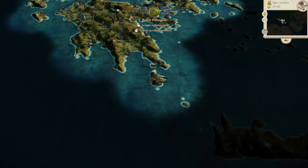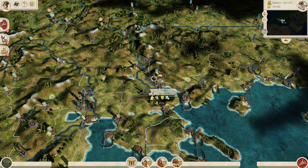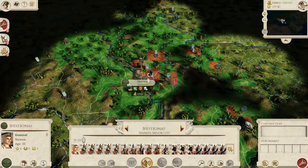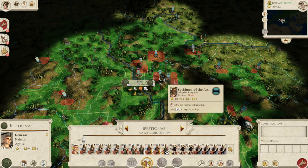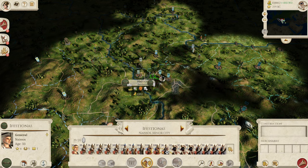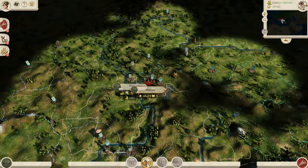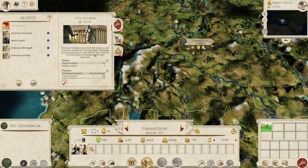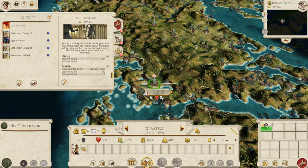So let's end the turn there and see where we get to. Knossos has declared war on us — that's quite a good excuse to go after them. We've also been besieged down by the Idrisians. But like I said before, I don't think the Idrisians are going to be too scary for us from now on. That's going to be a drawout battle. We've got some civil disorder — Stratos is quite unhappy.